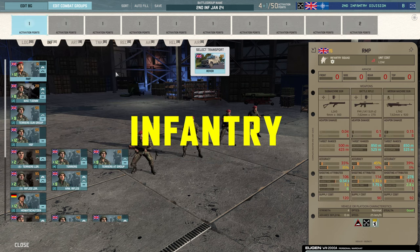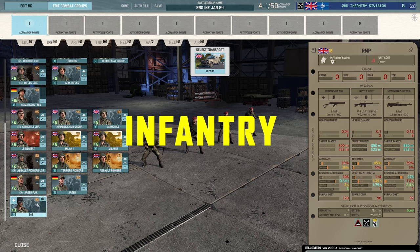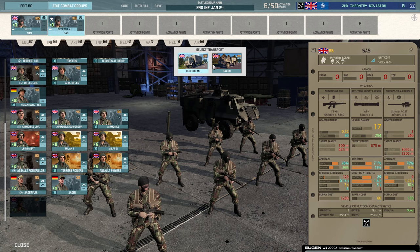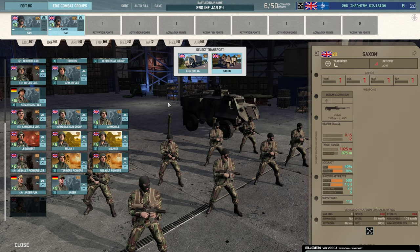Moving on to infantry. Straight down to the SAS — take them both, switch them over to Saxons, that's my personal preference. Some people bring them in Bedfords; I like the Saxons. The Saxons provide some good fire support with a machine gun. When you run into enemy infantry that are forward deployed and their vehicle's trundling off, you've got a Saxon with a machine gun that is going to support your SAS. You've got to keep it further away and fire from distance, but that additional firepower could make all the difference.